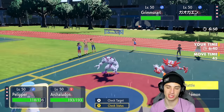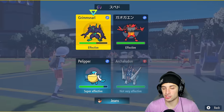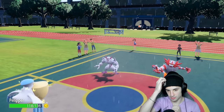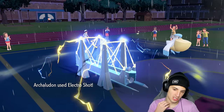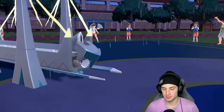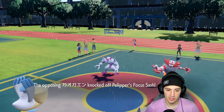They set up a Leer — no big deal. I drop a nice Weather Ball and another Electro Shot, just keep boosting my Special Attack. Thunder Wave flies out, granting them a little speed control on me. I could try to set up Tailwind next turn but I think they might just Parting Shot and swap out. We set up our second Electro Shot — we're just boosting Special Attack and doing a bit more damage, almost picking up a KO.